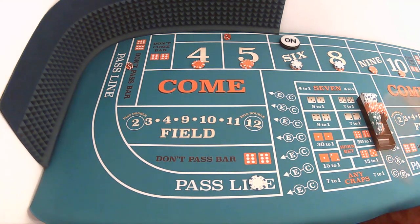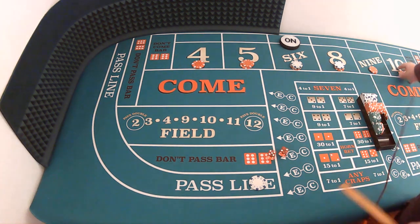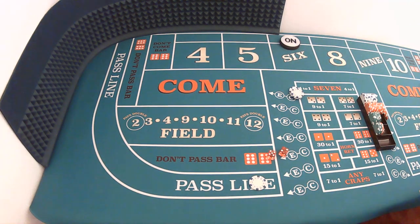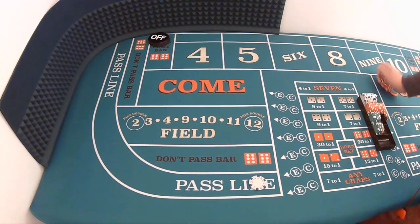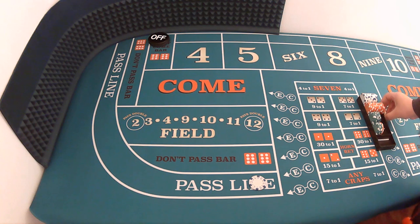Dice are out — five-two, seven. The casino is going to get to take some of its money back. That didn't take too long, but we actually did come out ahead — not by much, but we did come out ahead even based on that short roll.